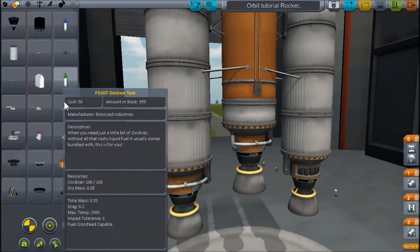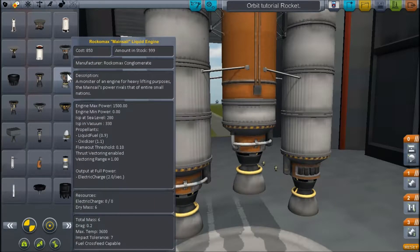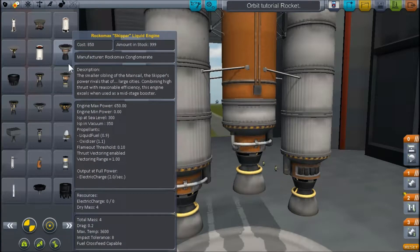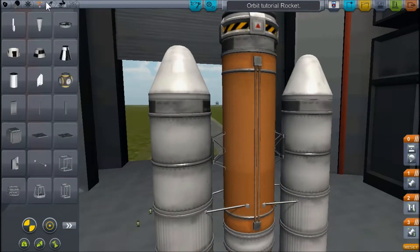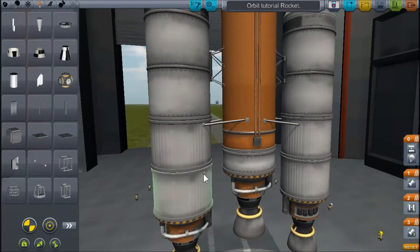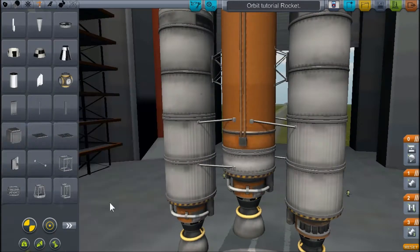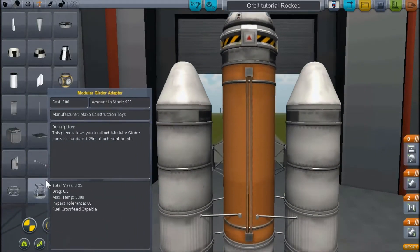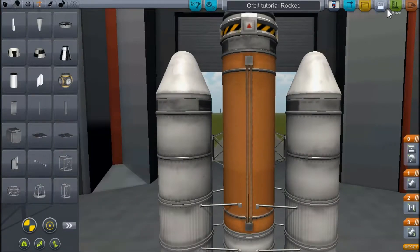You also want to use mainsail engines, which are the first big engines most people use to launch. They have a max thrust of 1,500, so that's a heck of a lot of power. I'll talk about over-thrusting when we're launching, so we'll deal with that later. Don't forget about struts — I want to add another strut to the bottom of the rocket just in case, because in most cases rockets do flip out during launch. Structural integrity is what keeps the side booster attached to the main rocket.